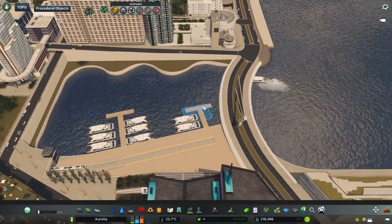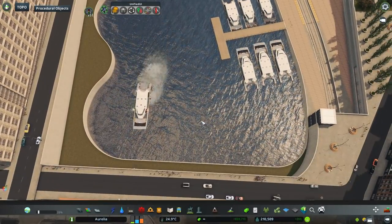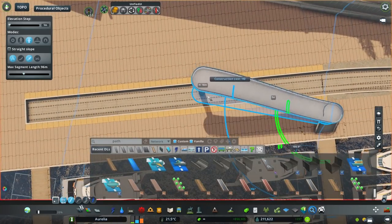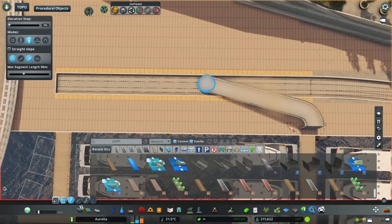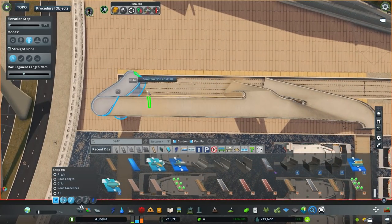There was also that empty space inside the infinity-shaped interchange. I wasn't really sure what to do with it — I wanted to put trees in there but didn't feel like it, so I just flooded it and made it into some sort of pond with reeds on the sides, and it eventually turned out looking okay.